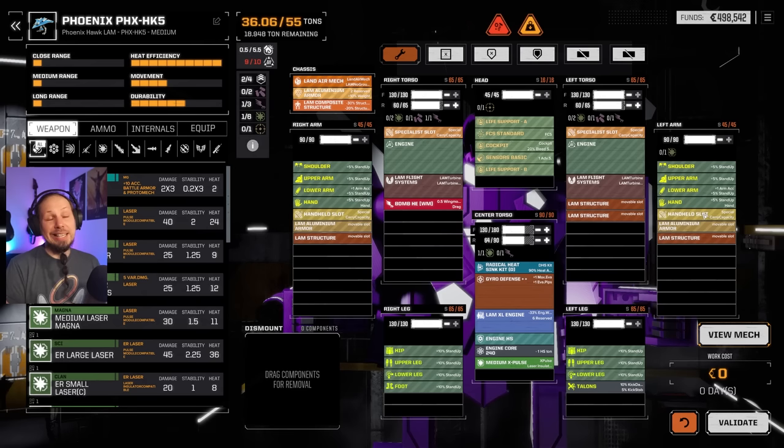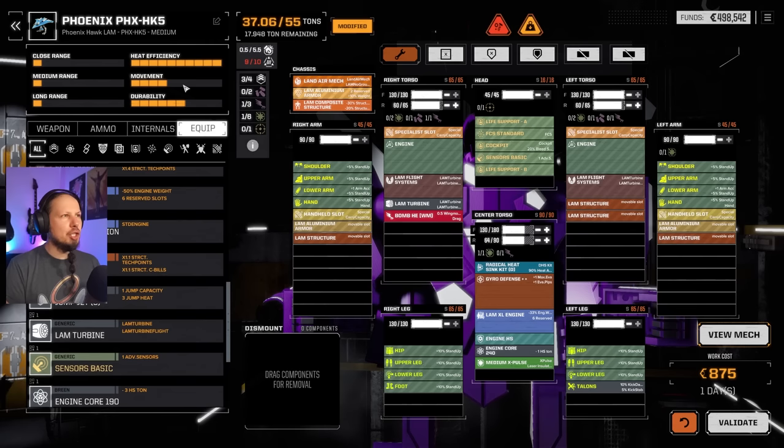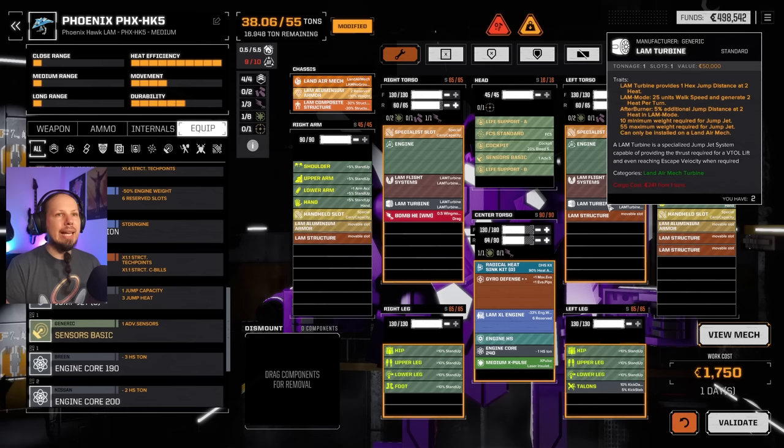We have a defensive double-plus gyro, that's already pretty good. We have the LAM turbines that we'll put in here — they should upgrade our mobility significantly. It provides one hex jump at two heat, 25 units walk speed, and generates two heat per turn.